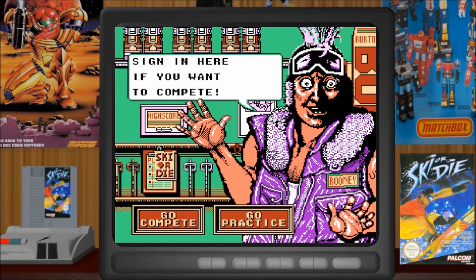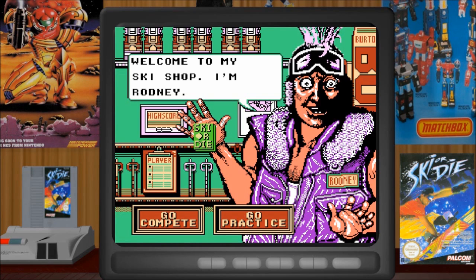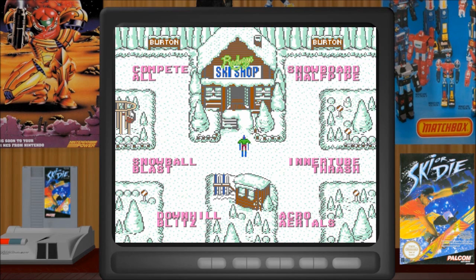Just like Skate or Die, it's kind of more of a party game rather than a game with its own story or goals. We've only got one player and we are not going to compete — we're just going to practice. Just like Skate or Die, we get this overworld map where we can roll around and pick where we want to go. I rotate left or right by pressing left or right, and move forward by pressing A or B. Let's start with the least skiing game of them all: the Snowball Blast.